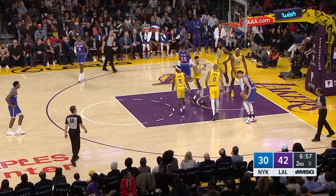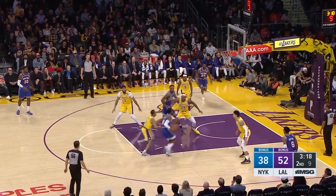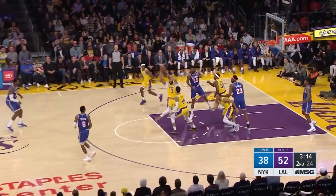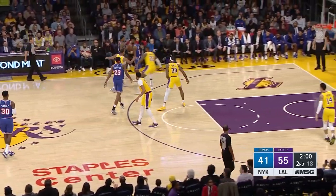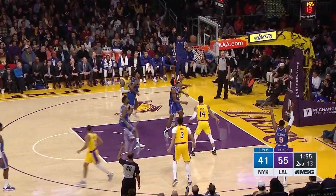Knox fouled by Dwight Howard. He's finding a little bit of offensive rhythm. Barrett drives right-handed — I don't know if Howard got a piece of it, but he altered it. Davis comes away. Davis is probably going to be the first teammate of LeBron James to lead a team he played on in scoring. He's ready to pass the torch, I think.